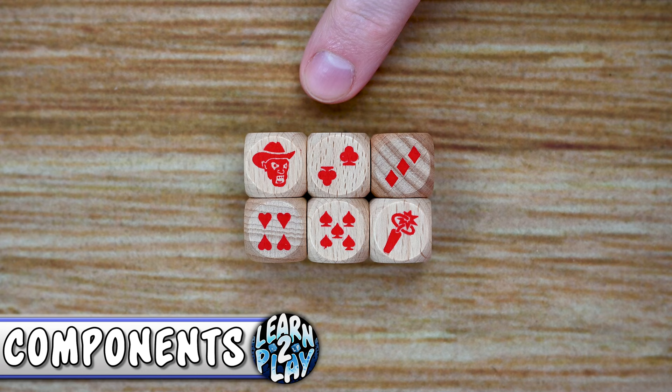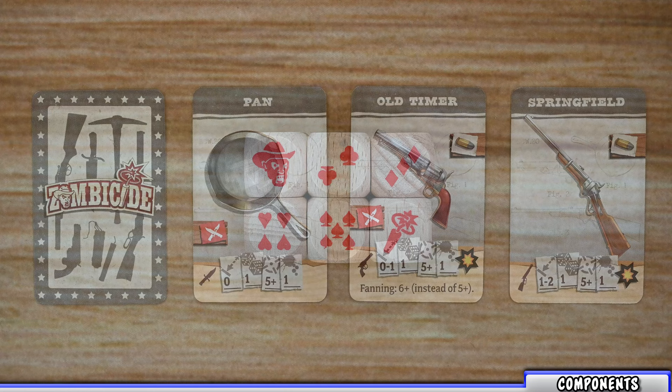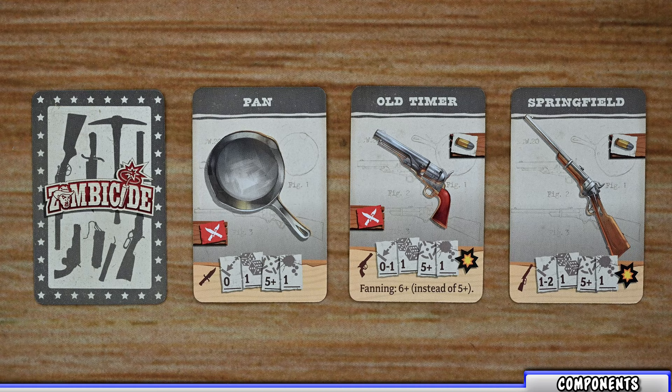There's one set of six-sided dice in the game and each die is going to have the numbers one through six, with one being the zombie head with the cowboy hat and the six being the dynamite. There are also four different mini decks that players are going to be using throughout the game.